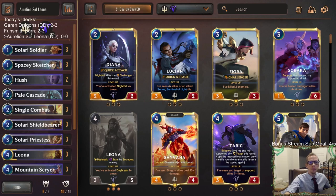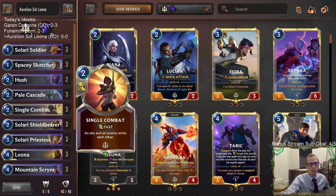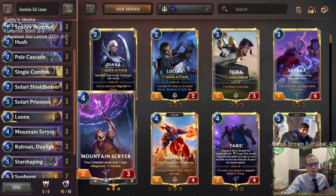Welcome everybody on Twitch chat and YouTube! We're playing Aurelion Sol Leona — this is a donation deck focused around the invoke mechanic in Targon, playing almost all Targon cards. We've got 37 Targon cards, just three Single Combats to give us a little bit of very good removal as our splash.